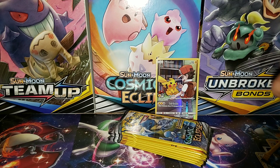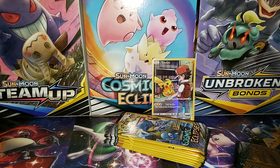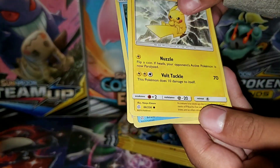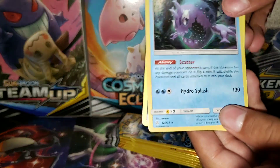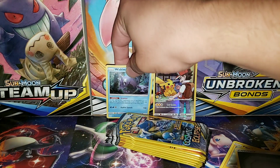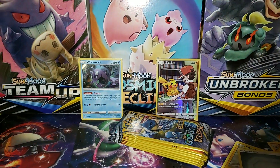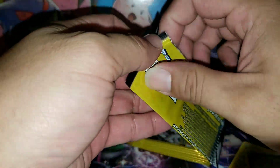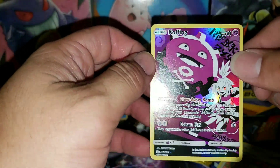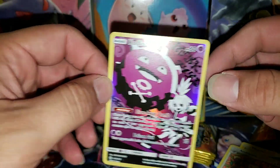Shout out to Billy — he's going to open a pack up. Pikachu! Nice. Oh, wishy-washy holo! Nice. I'm going to put that in the background. I'm looking for some Unbroken Bonds still, man. I feel I don't have much card for that set — it's killing me guys. Oh, we unfortunately got this one already, but nice. A coffee. Nice.